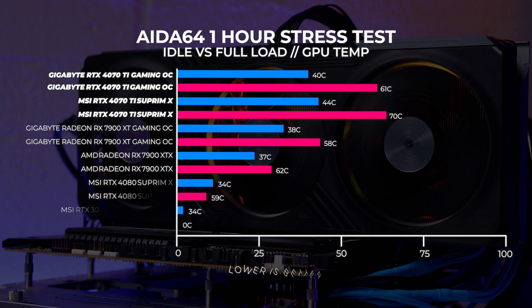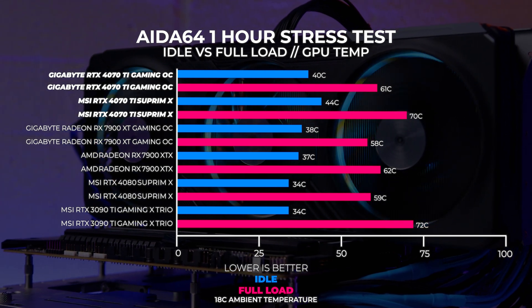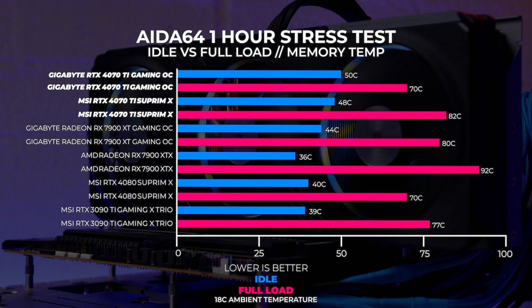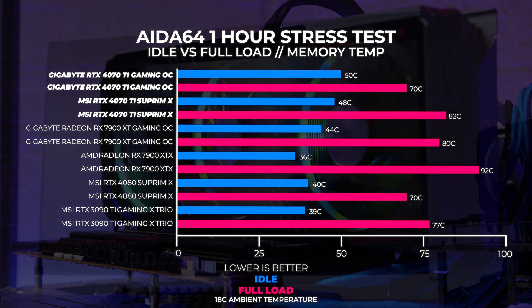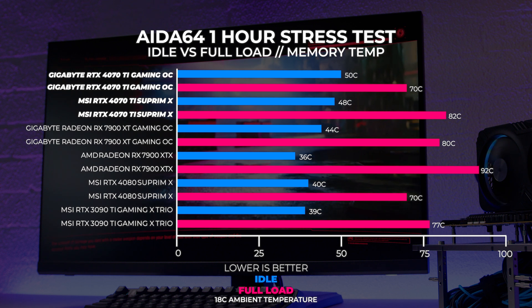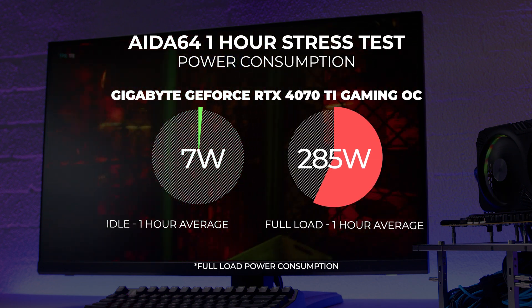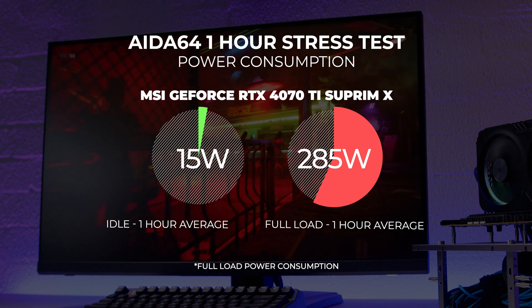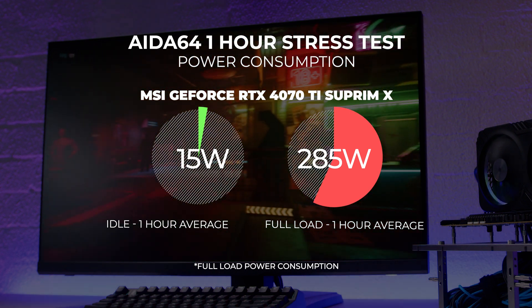We ran a one-hour stress test in iD64 on both 4070 Ti's in our 18-degree climate-controlled office. The MSI card ran warmer than the Gigabyte card, and memory temperatures were also significantly hotter on the MSI card. We run on an open-air test bench, so results in a closed system will differ, but our open-air environment is consistent with everything we've tested across the board. As far as power consumption, we observed both cards hitting a board power draw maxing out at around 285 watts at full load. Interestingly, the power draw was exactly the same on both cards — we sometimes see different results from different board partner cards, but not on this occasion.